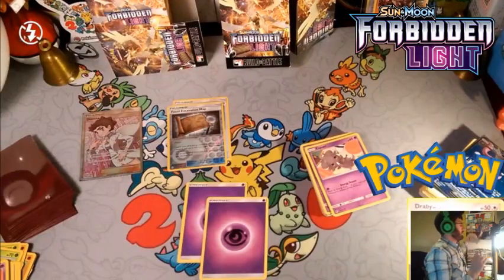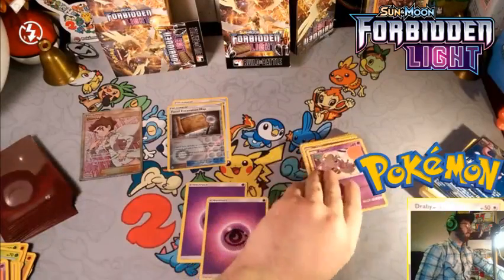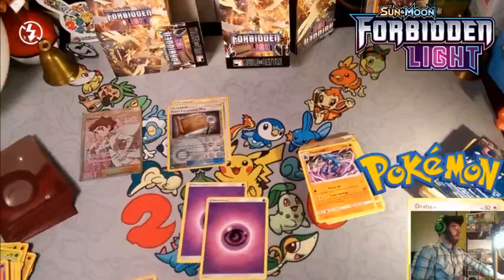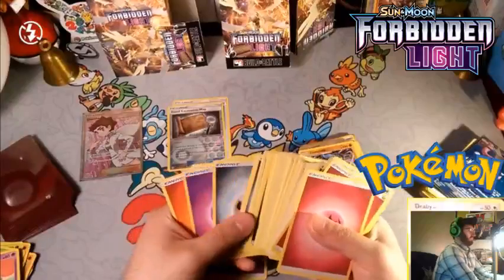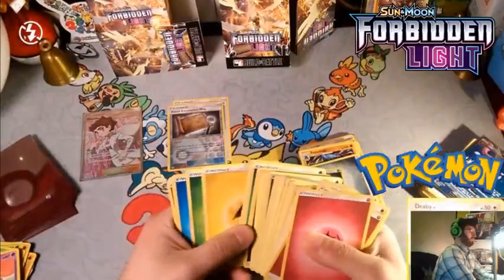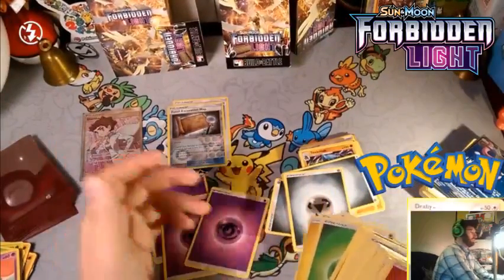Let's do three Metal energy — actually, maybe 16 is right. We already have a Metal energy in there. We'll make those two Metals and throw four Metals in total to keep it consistent, which means 11 Psychic energies. We want to make sure there's enough Metal energy for Ultra Necrozma.